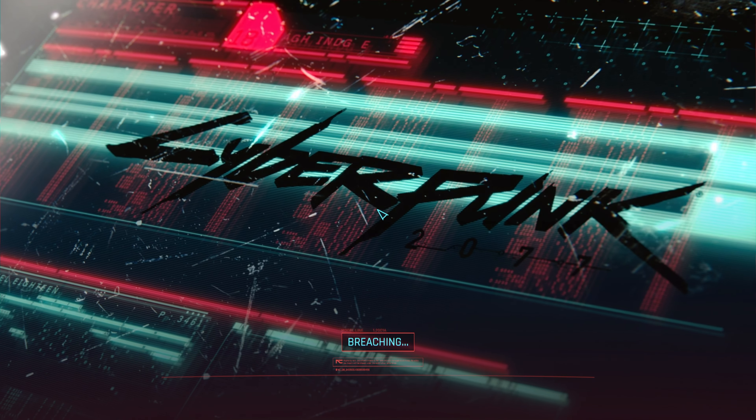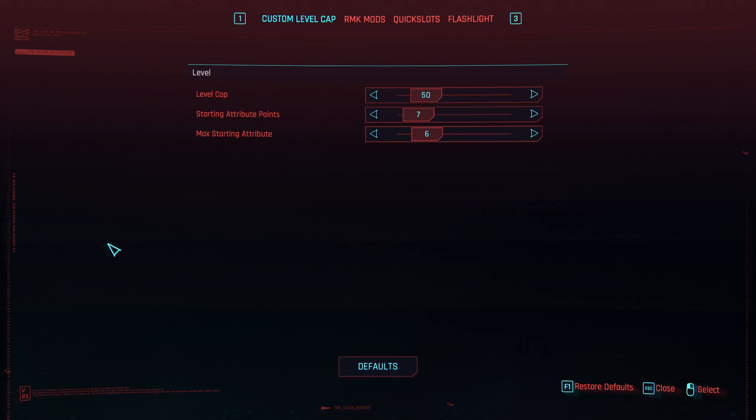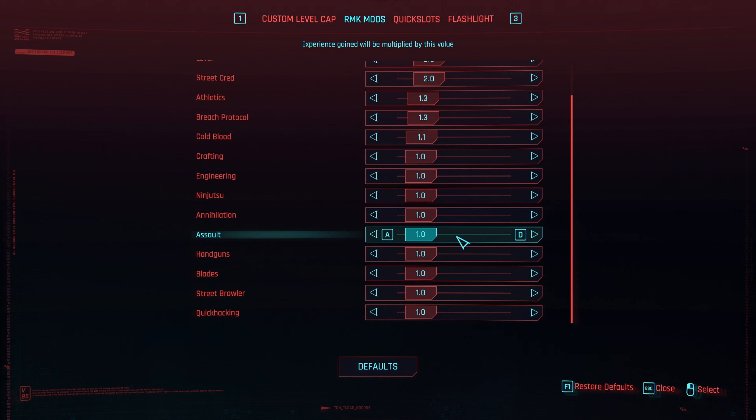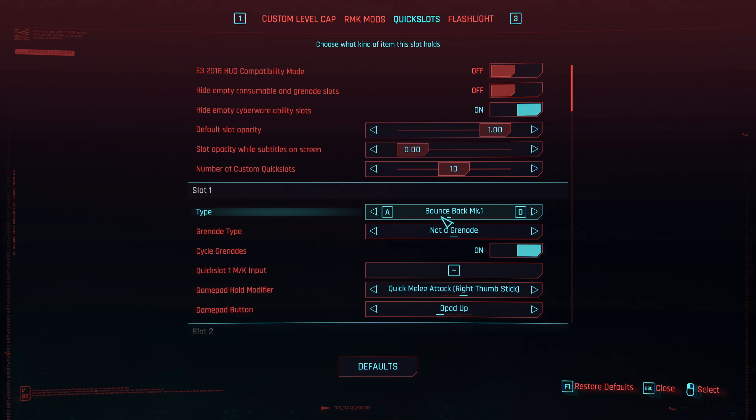Now go to the main menu and you'll see something called Mods - click on that. Here's Custom Level Cap - default is 50, I set it to 79 because I want all my attribute points at 20 across each skill tree. You can also set starting attributes and max starting attributes for a new game plus style start. Then here's RMK Mods - Simple XP Multiplier. You can set your leveling speed to however fast you want - like double the speed for levels, double for street cred, maybe 30% for athletics. Then for Quick Slots, this is where you set up your hotkeys. The default slot number one hotkey might be set to tilde - change that to something else because Cyber Engine Tweaks uses that key. Set the number of custom quick slots you want - I use six.